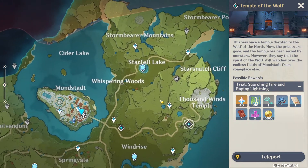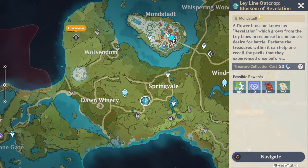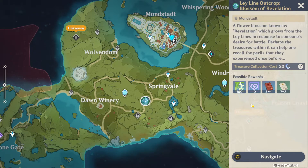Finally, we're going to cover the ley lines. Ley lines are basically things where you can use your original resin. As you see, it says original resin — that's the resin symbol — and you can spend resin to get rewards. It's important to start doing these around adventure rank 10 so you can get rapid XP from them. Your resin recharges over time, and you have 160 resins total, so it's good to do around eight of these every day. It greatly helps your XP.